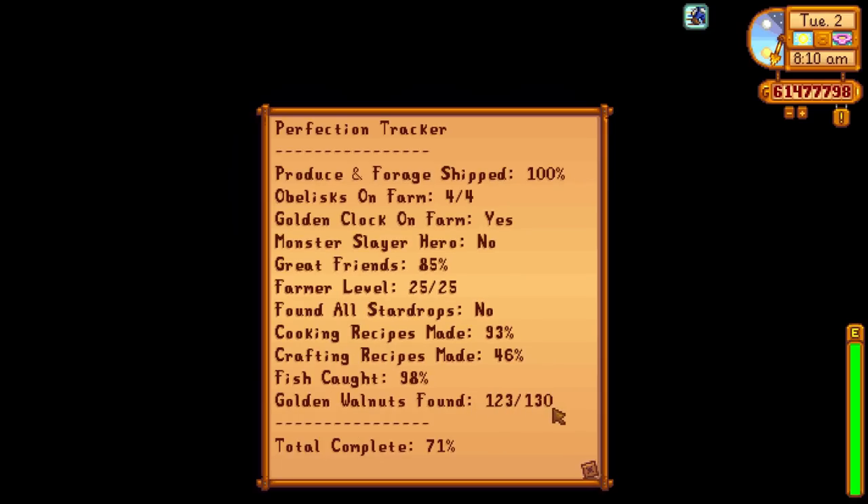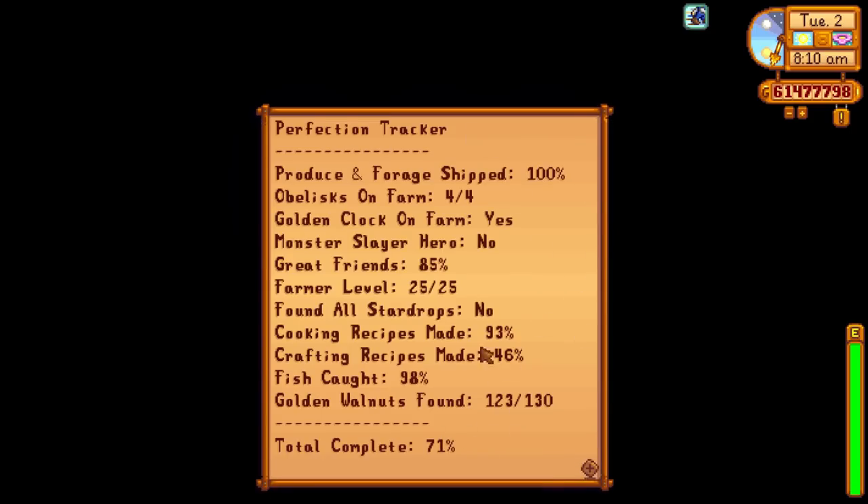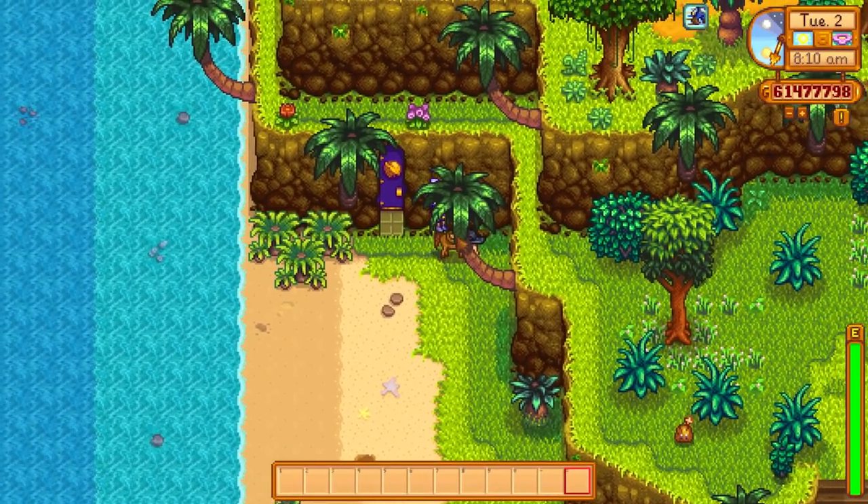There are still seven more golden walnuts to find, which I was going to save till last. The crafting recipes completion is very low as well. There are other things I want to do - the collections and achievements aren't shown on the completion screen but I still want to complete everything in the game. So Legend fish in spring - let's go get it!